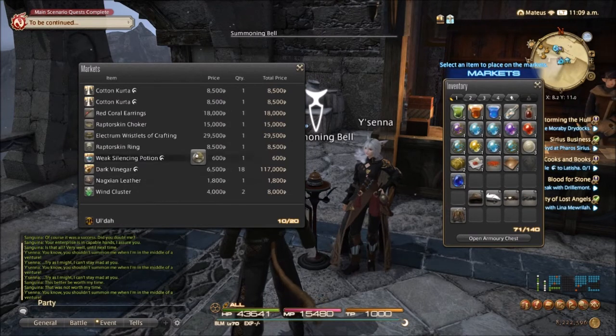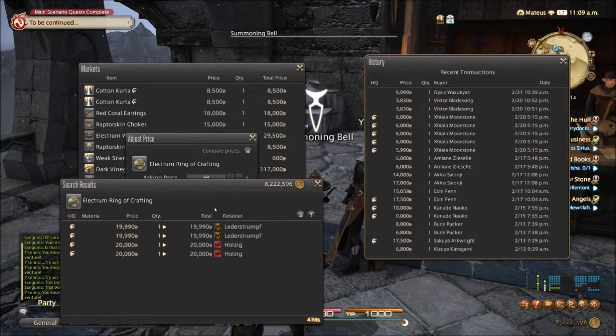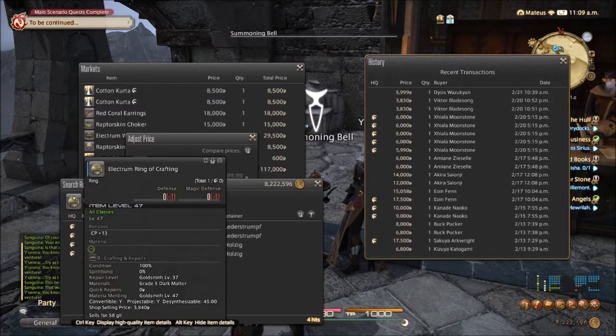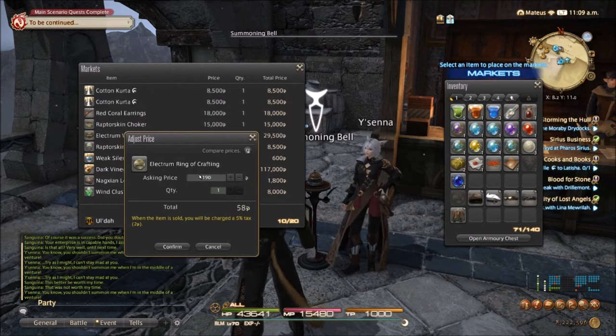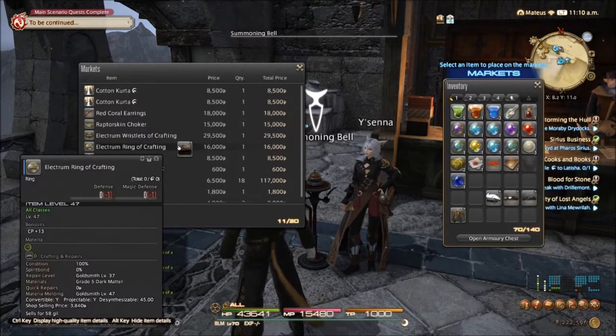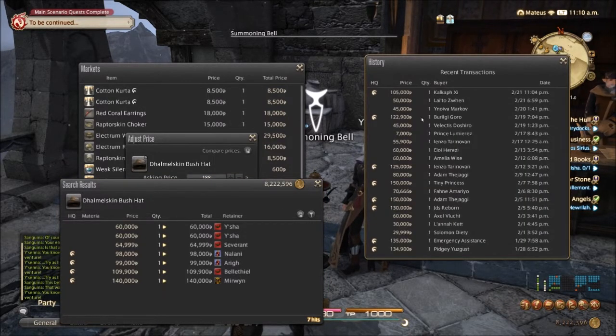The electrum ring of crafting — let's see how much this is going for. There are no normal quality auctions, and some have gone for less than or damn near close to the vendor price. Since there are no normal quality ones and just high quality ones are listed, I'm going to go for 16,000. Now the damell skin bush hat — that's not bad, it's been selling for a decent bit of profit, we had a couple of sales yesterday. I'm going to put this up for 50,000.